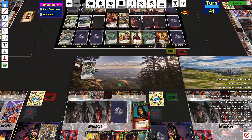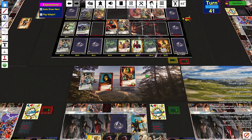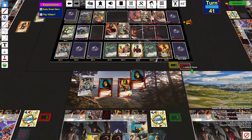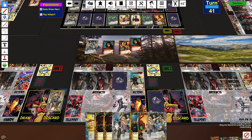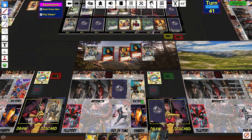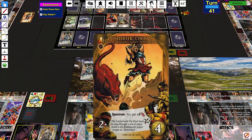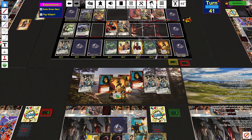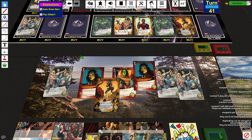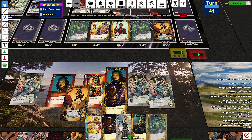One attack, draw a card. One attack, draw two, then put a card from my hand on top of my deck. One attack, draw a card, then put a card from my hand on top of my deck. One attack, draw a card. One attack, draw a card. I do have Spectrum until I play Boom Boom. I played nine cards this turn, so this is ten attack. And this is ten attack.